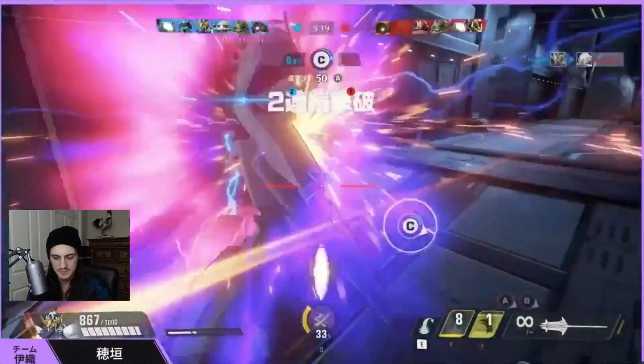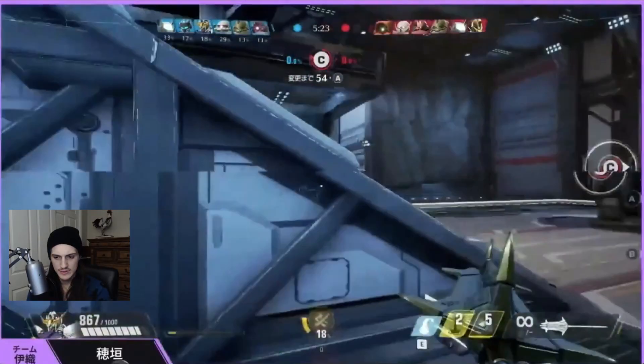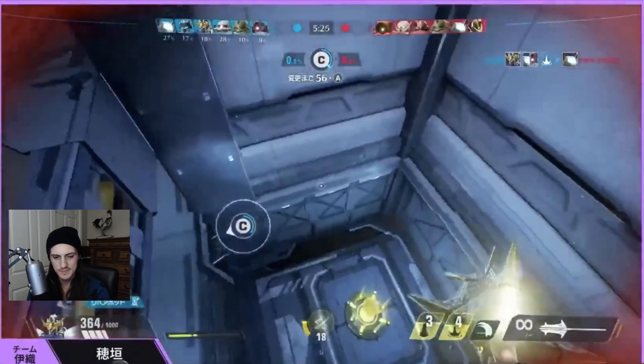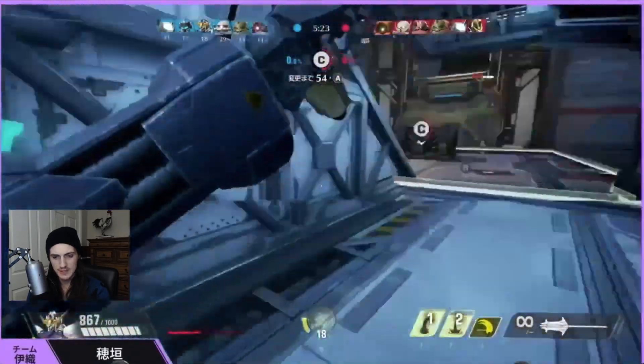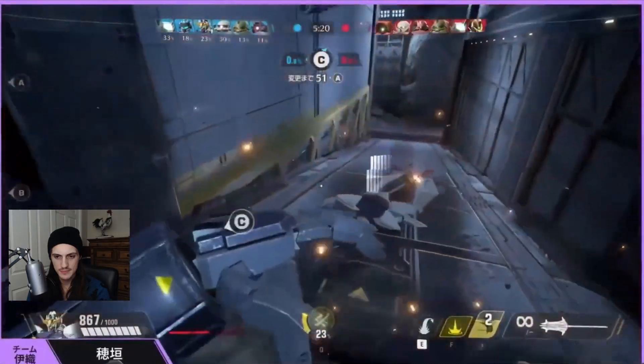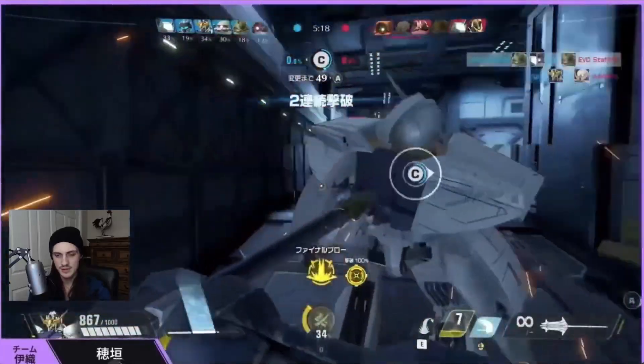This is perfectly spaced. It looks like the F ability does a little bit of a jump with it. He sprinted a little to get the right distance, and the jump ability extends you so you can jump around corners with it. Really nice, clean gameplay right there.